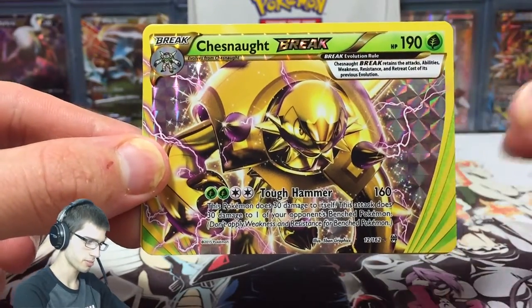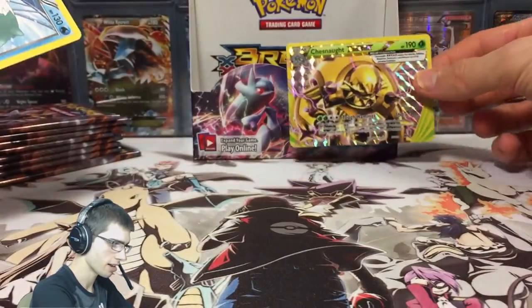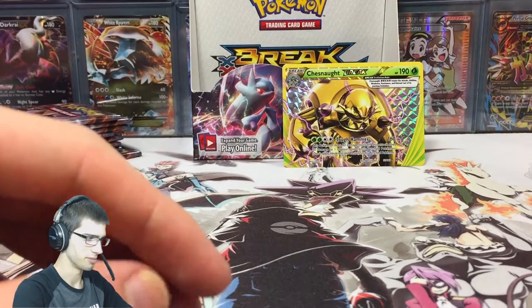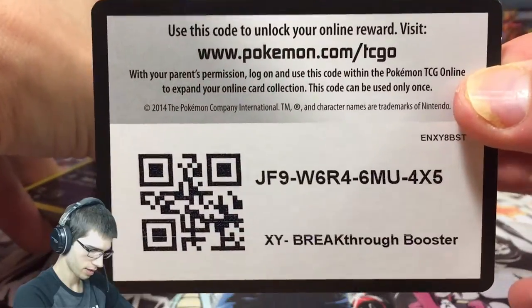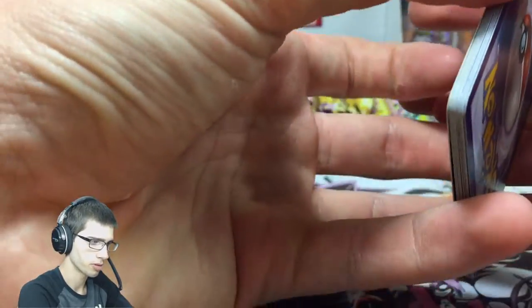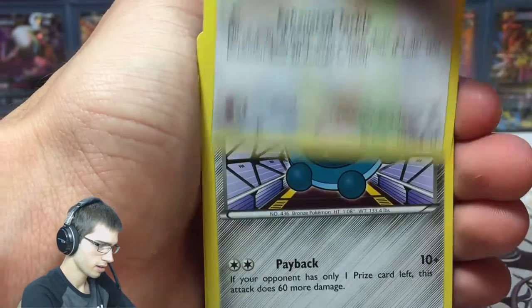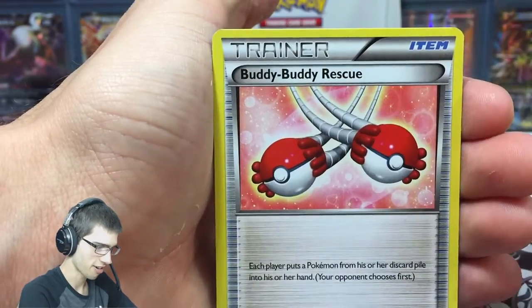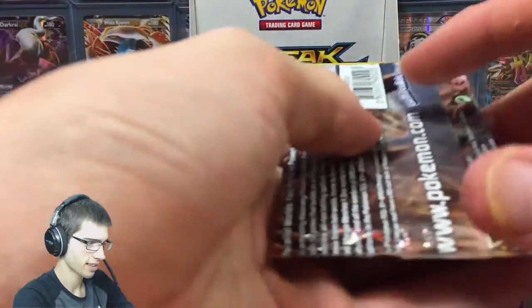Fun little fact: I got wrecked by this card at pre-release — someone managed to get it out and because my deck just was not very well structured, I just couldn't do anything about it and it just ruined me. But yeah, we got a Bunnelby — a regular one, I was really hoping for some double goodness there. I have seen on TCGO someone get a double pull, like a Chesnaught and then a Xerneas holo in the same pack. So if it's doable on TCGO I'm kind of hoping it's possible here, but it's just very rare. We got a Town Map reverse and then a Snivy.